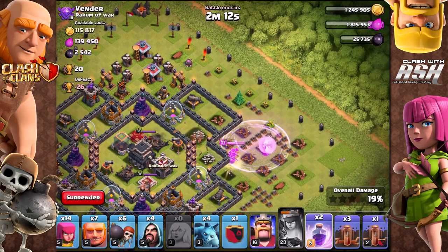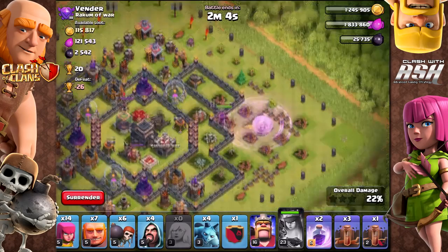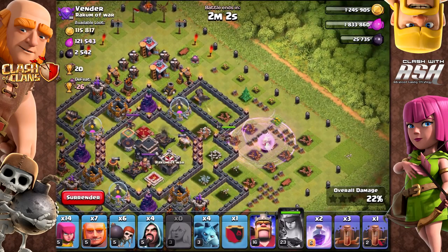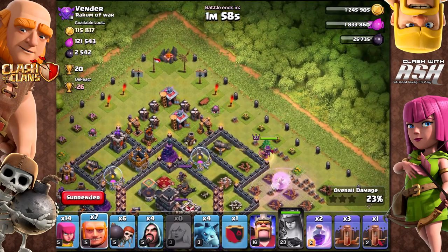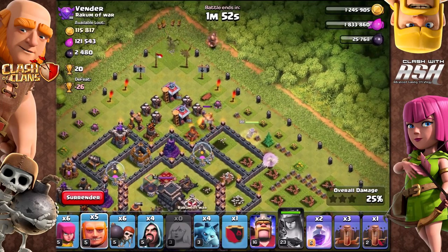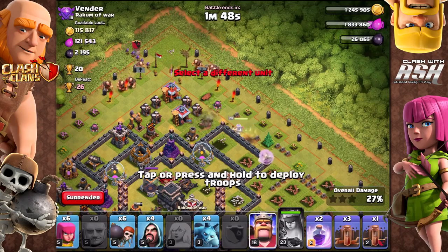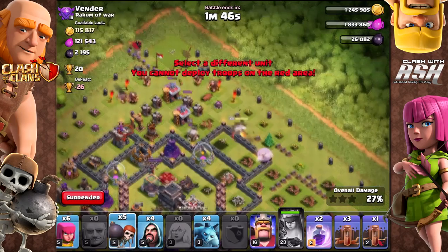Let's go ahead and heal these healers with a Rage. Things look to be going better. We'll get that Cannon down and things should be back to normal — she'll go for the Sweeper and then for the Cannon. Once we get our fifth star off of this battle, what we're going to do is keep the loot in the Treasury. I'm going to drop in some Giants over here, drop my Earthquake spell, and everything will be good to go in this raid.